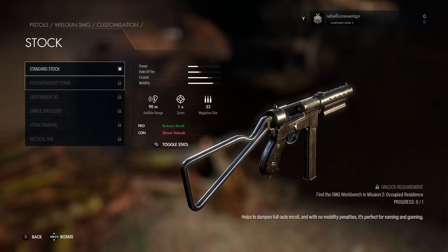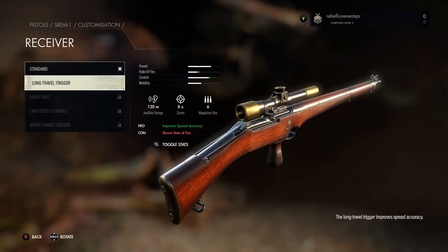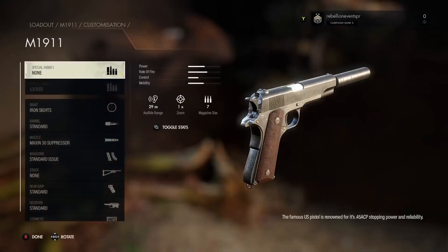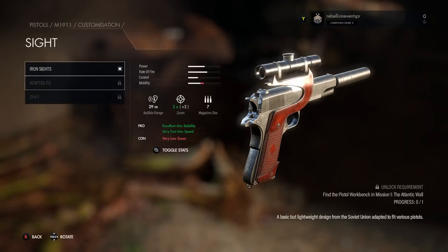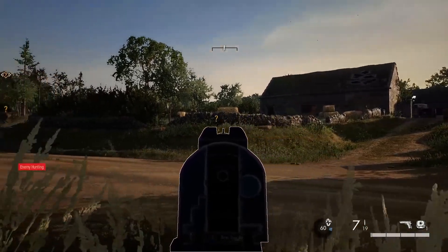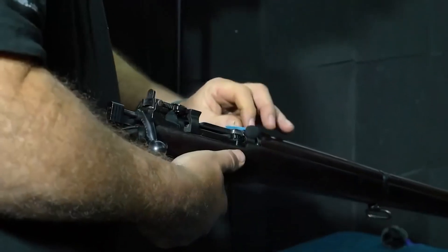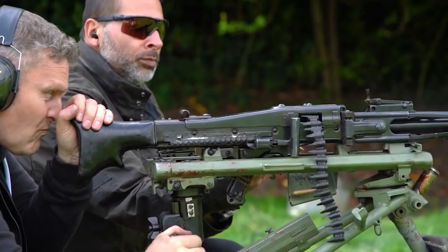Swap scopes, barrels, mags, ammo type, and stocks to your heart's content. There are four stats impacted by doing so: power, rate of fire, mobility, and control. Rebellion estimate that there are over 200 pieces of weaponry to unlock, meaning you can tinker until you find the balance that suits you best. Sniper Elite 5 has a wide range of classic WWII weapons like the M1903 Springfield and the Karabiner 98, as well as experimental prototypes including the SREM-1 Enfield Bullpup Sniper Rifle and the BSA Wellgun Submachine Gun.